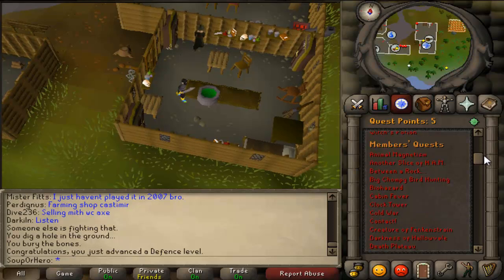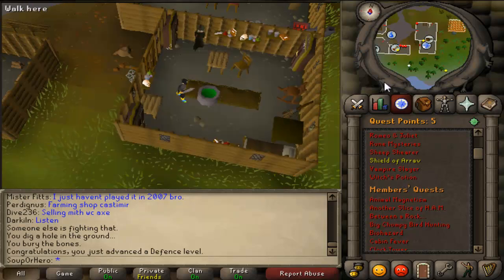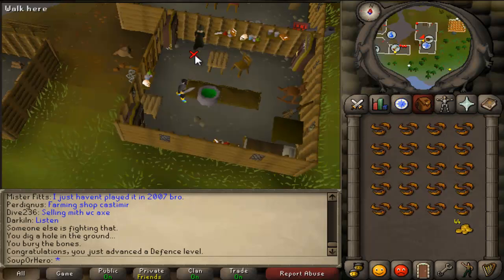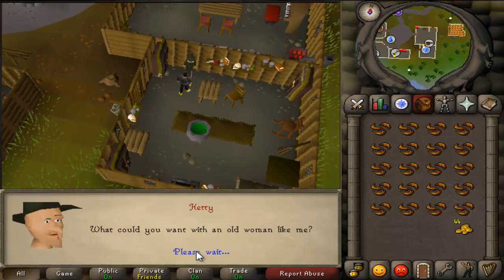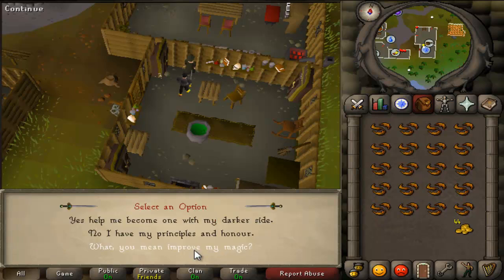Yo, what's up guys, whoop here. Today I have a quest guide for Witch's Potion. This is a very easy quest to do. I highly recommend everyone does it because it gets you, I think, 1 to 4 magic. So for those who aren't looking to train those first long 4 levels of magic, this is really easy to do. It might take you literally 5 minutes.